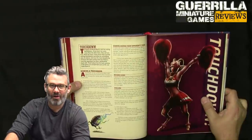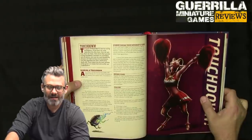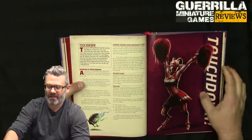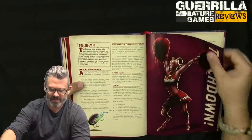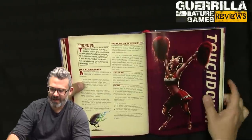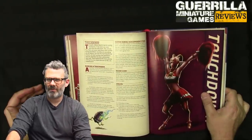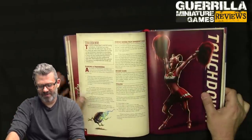Touchdown: if you end the ball in the opponent's end zone during an activation, you immediately score and reset the table. The team that scored becomes the kicking team and the team scored against becomes the receiving team. There are also rules now for stalling, which is important — in Blood Bowl you may want to wind the clock down and score later if you're in advantage.